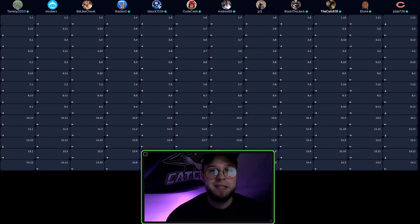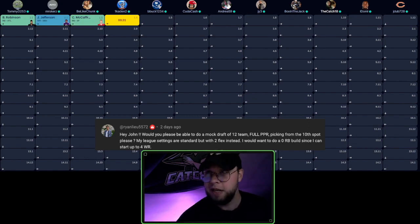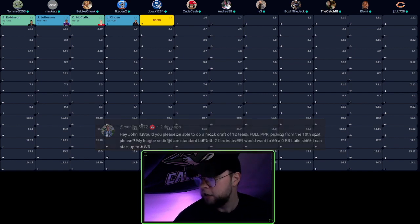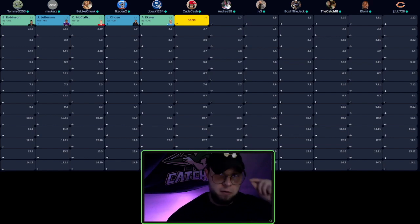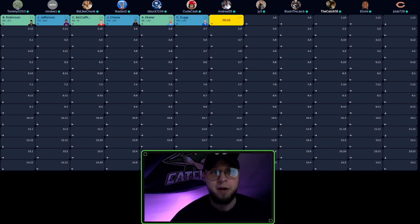Without further ado, let's hop in. We are drafting from the 1.10 going zero running back, aggressive at wide receiver through the first four rounds. I am typically going zero running back or hero running back in full PPR double flex formats anyway, so no problem running this strategy. We'll look round by round at our specific targets.